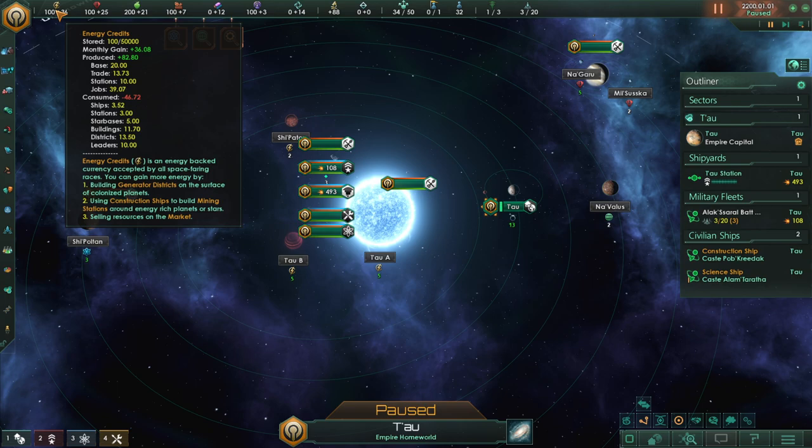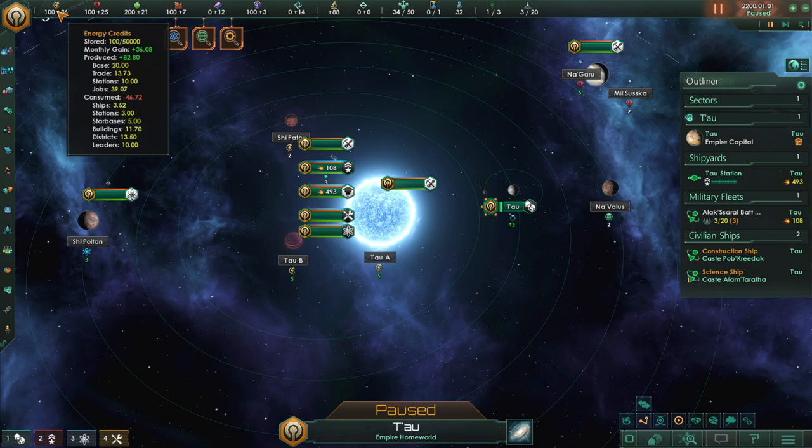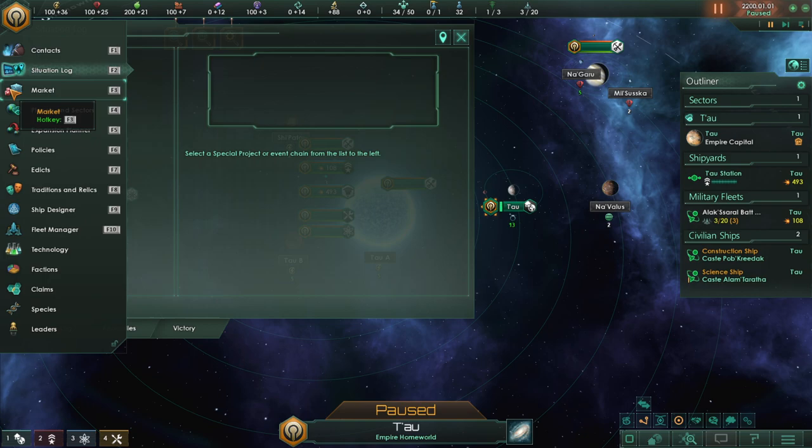This game is like an RTS grand strategy 4X game — very strange but also very intriguing. Energy credits is a major one; this is kind of like our money, that's why we can have so much of it — 50,000 stored. If you go into the market with F3, you'll see that if we sell some of our stuff, everything sells into energy. So energy seems to me like it is money at this point in time — everything converts into money.